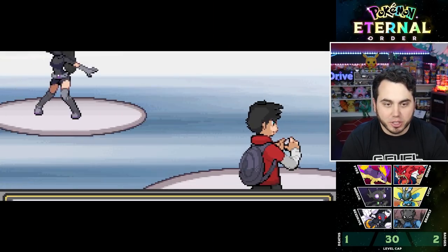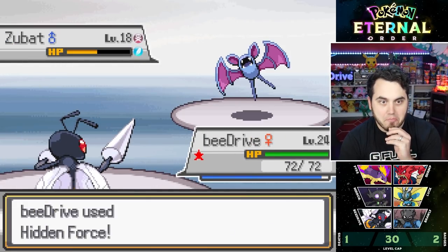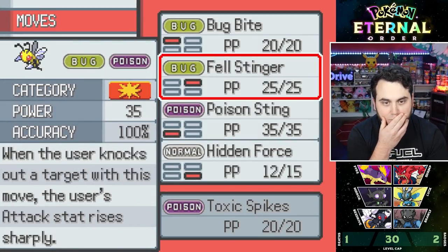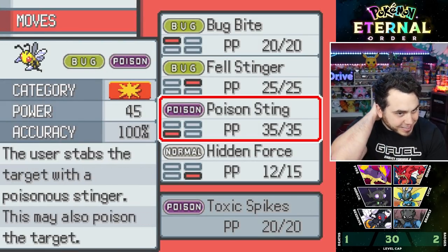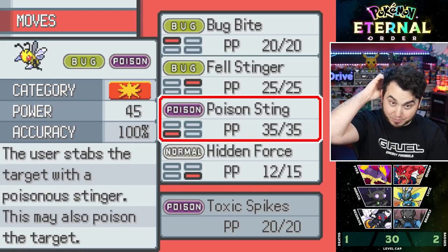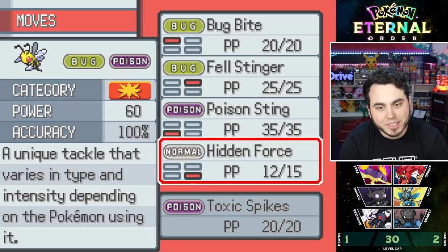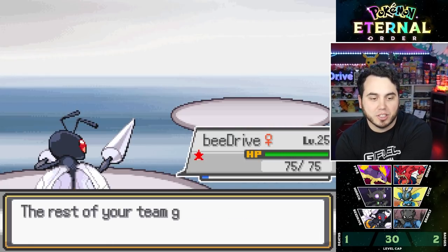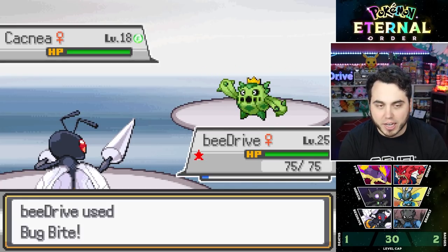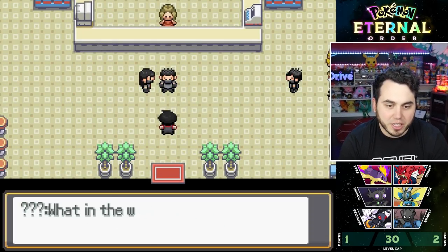Now I've got to battle a second Grunt. He levels up to 25 and wants to learn Toxic Spikes — very tempting for a gym battle, it's so valuable. I want to keep Felstinger so badly. But I think this thing is really good offensively and it's a mistake to make him something other than that, even though Toxic Spikes is really good. Getting Felstingers off has already won us fights.